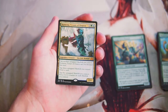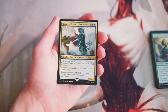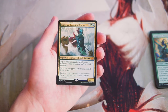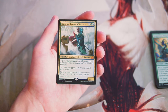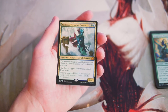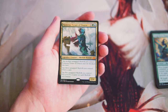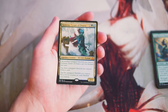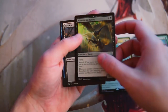Kumena, Tyrant of Orazca is a 2/4 for one green and one blue — a legendary merfolk shaman. Tap another untapped merfolk you control and it can't be blocked this turn. Tap three untapped merfolk to draw a card. Tap five to put a plus one plus one counter on each merfolk you control. This is absolutely the reason to be in merfolk — hugely, hugely powerful. It gives you a lot of relevant incidental effects throughout the game. This is very clearly the best card in the pack.